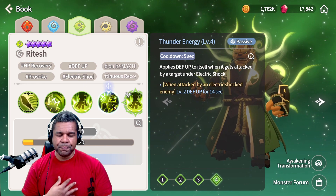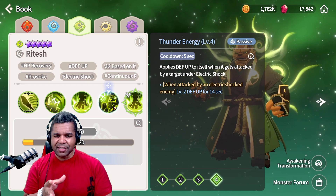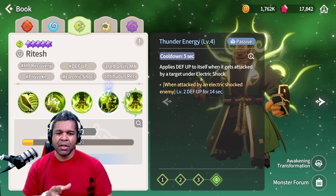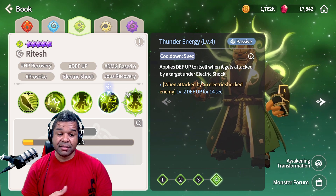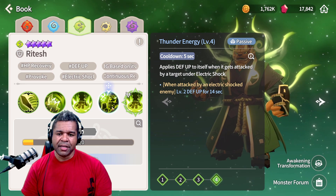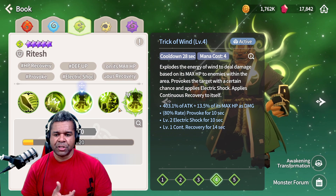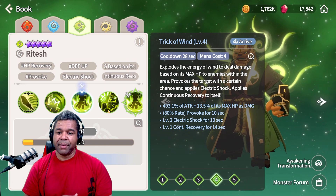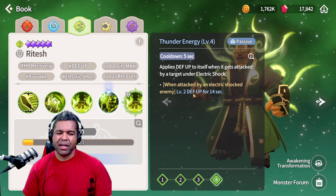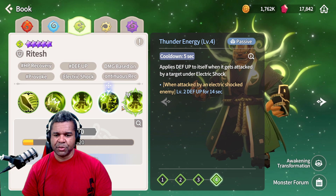Take a look at this passive — Thunder Energy. This is the kind of combination that it provides to itself. It has a passive that provides defense up when the unit gets attacked by a target under electric shock. So it's a nice little combination: if you hit skill three and get that electric shock on them, or provide electric shock from some other unit that you can combine with this one, then you will get a little bit of added bonus — defense up for about 14 seconds.